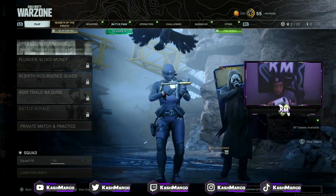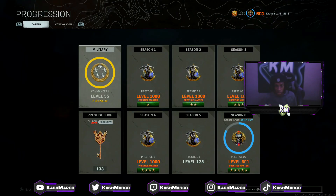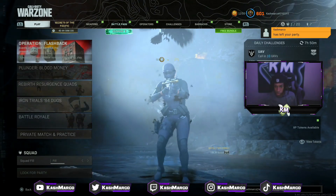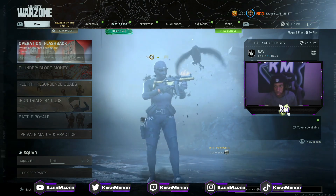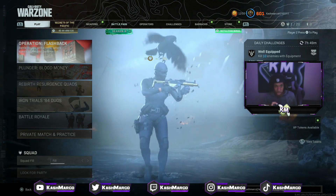Now with the second controller — the white controller, the one that's going to get the outfit — go over to operators, then go to barracks, and click on progression. Once you're in the barracks on the second controller, just click back out, and then back out of the lobby. You can tell if the glitch is working because you'll see only one account but it will still show the other account name — Cash Marco — at the top.